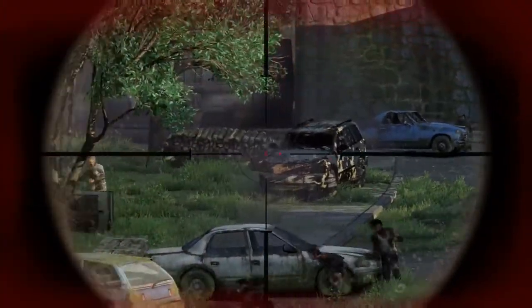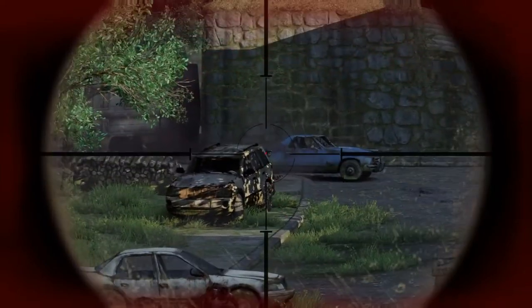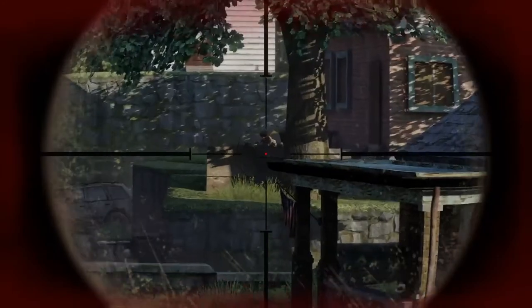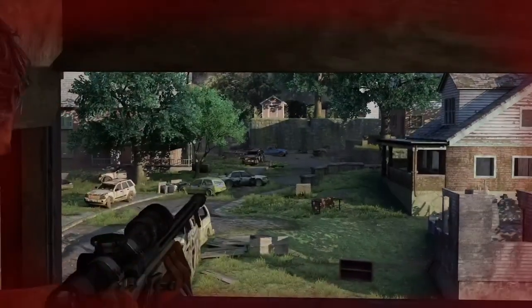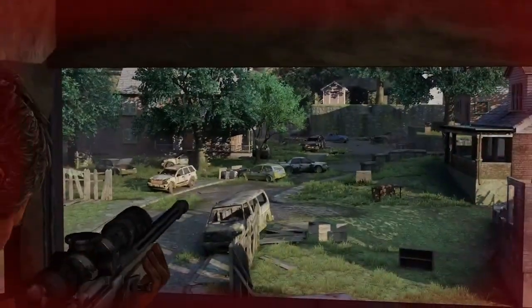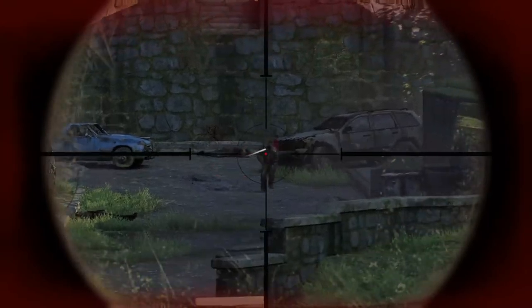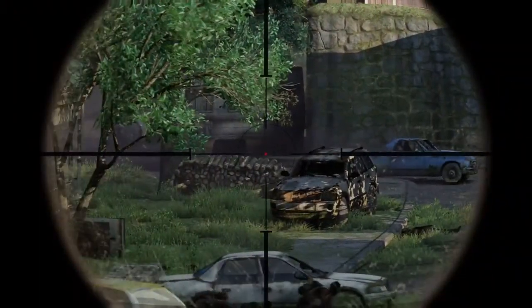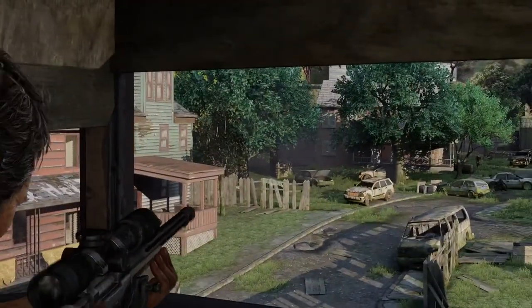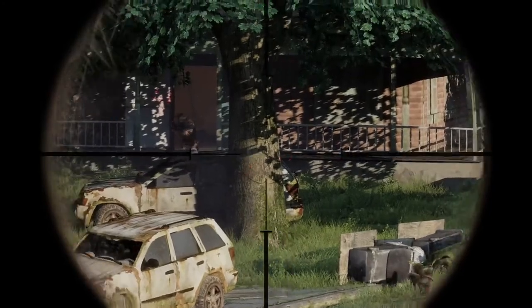I knew this part was coming, and those who've played The Last of Us probably did too. This is where we actually fail the challenge. You have to use the sniper to provide covering fire for Henry, Sam, and Ellie — you can't just let enemies go because they'll kill your friends. You're forced to shoot at them, which means the pistol-only challenge is sadly broken here. We failed the challenge, boys, I'm sorry.